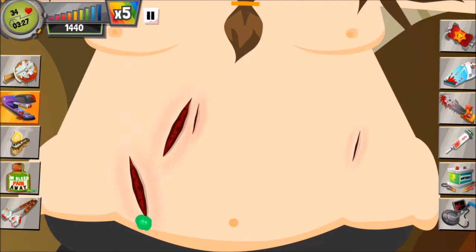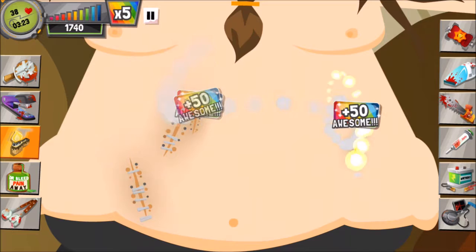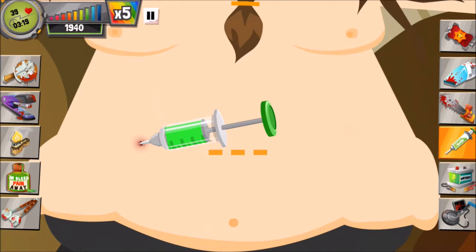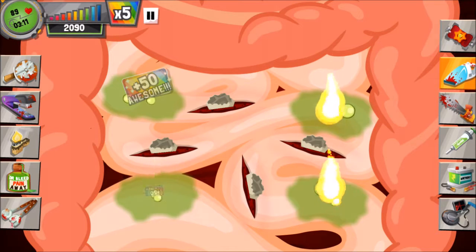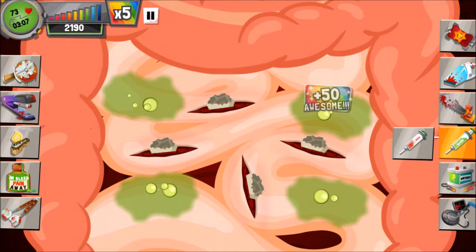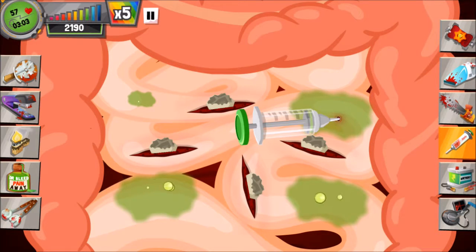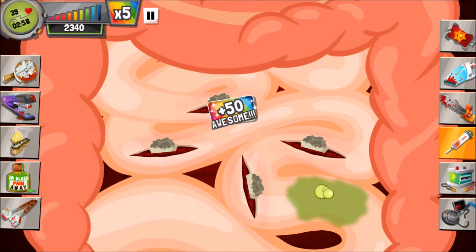I just messed up a little bit over there, hopefully that didn't really screw up with the combo bar. Also make sure he doesn't die, especially with all the poison going around in the system. Usually what I do is I use a vacuum to suck up the flames, then I'm going to get rid of the poison because I'm just trying to get a high score as well, just for the coins I guess.